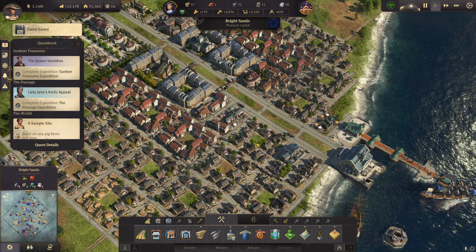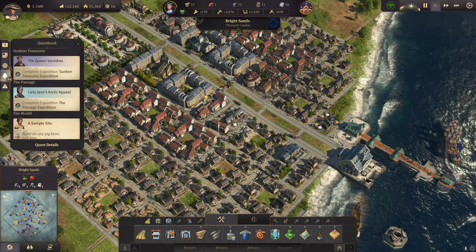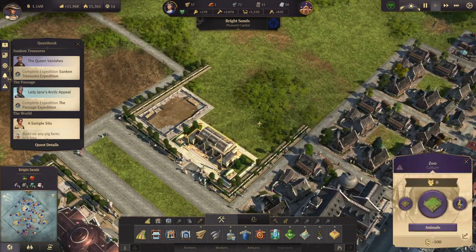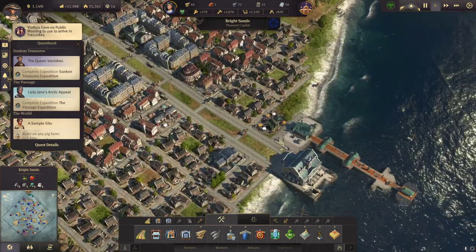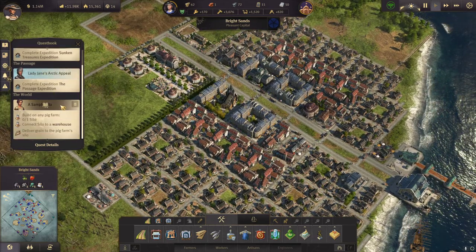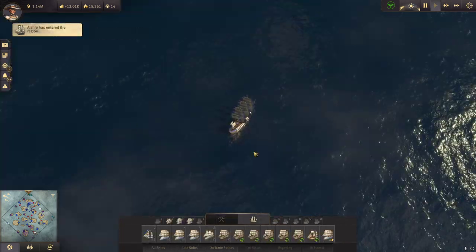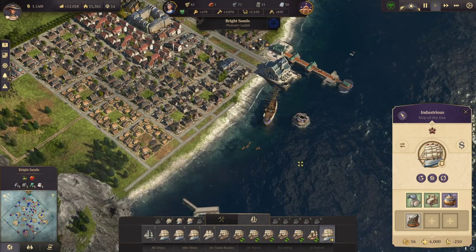Hello and welcome back to episode 32 of my Anno Let's Play. We will start to get some animals in our zoo, and we'll probably need to build up some more production chains. Just here the first animal comes in.